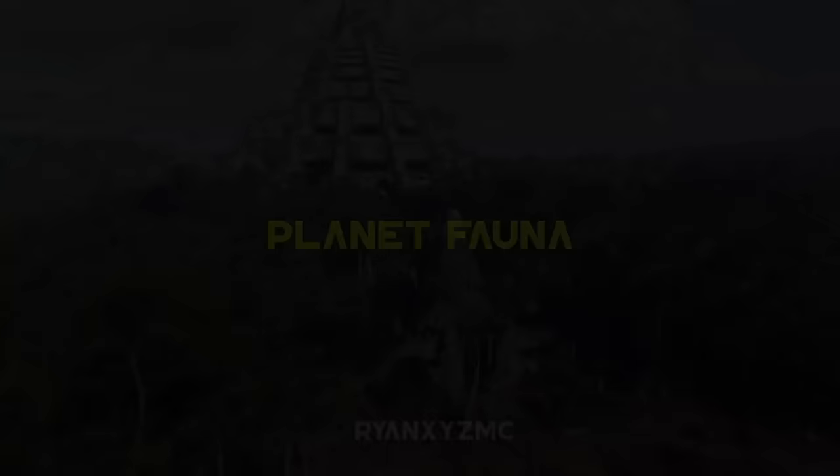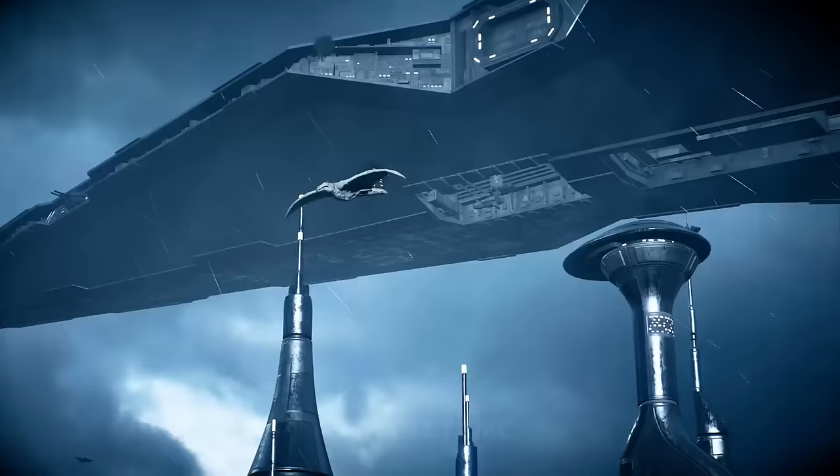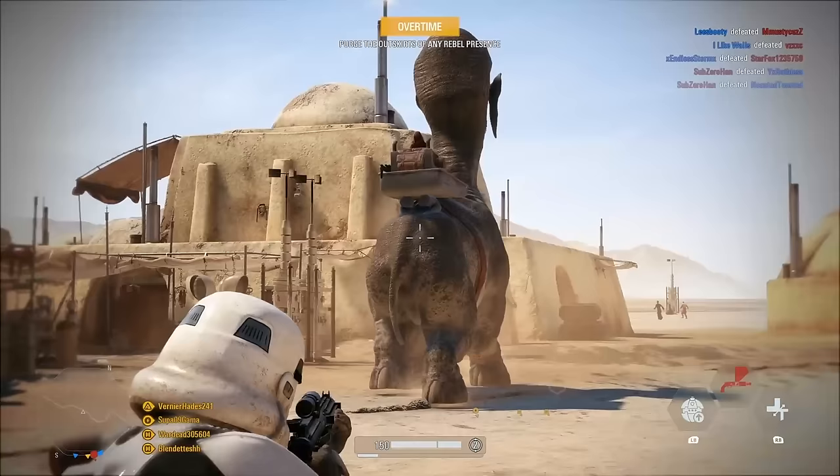Planet Fauna. Every map in Battlefront 2 has several different animals and small creatures roaming around. You can find Ewoks on Endor, Iowas flying on Kamino's platforms, the Runyip on Yavin 4 — which is the weird little zebra things — and a massive Ronto wandering around Mos Eisley. There are so many small animals on the map, you can really find anything if you're looking for it.